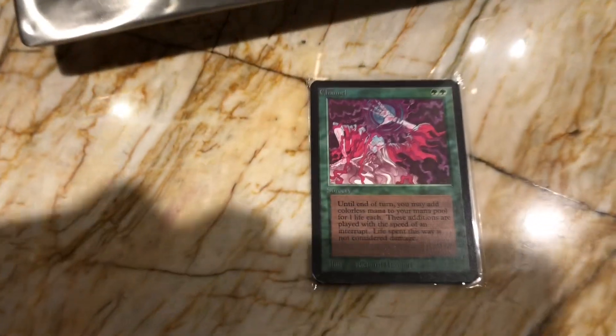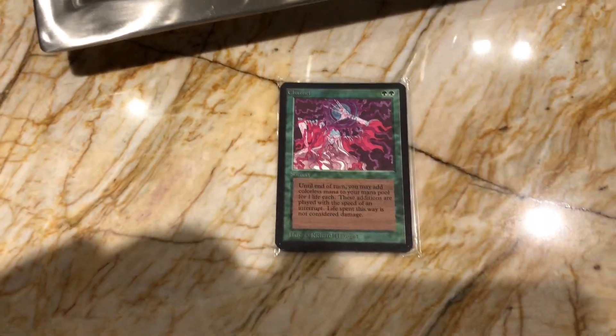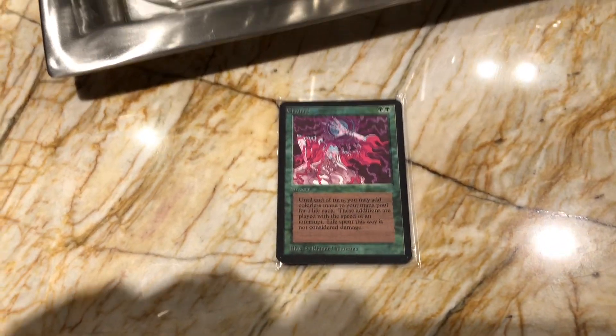We also picked up a Channel — non-signed. This is the only maybe non-signed card we picked up today. This might be for the Alpha 40 deck. If you can't beat them, join them — we've been losing to Channel Fireball a lot this month.